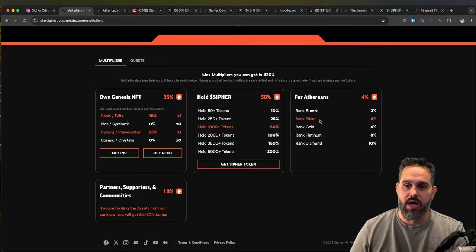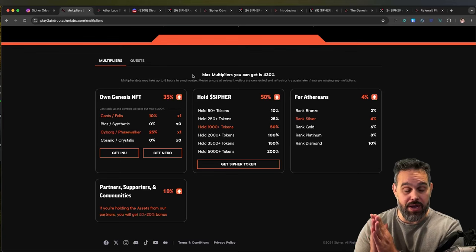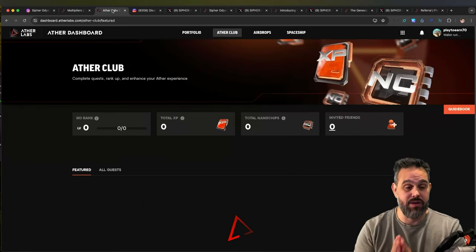I also have some Cipher tokens - because I hold 1000+ tokens I get a 50% multiplier. Also, your Ethereum rank will influence how much you get, so if you remember on my last video I told you to create an account.